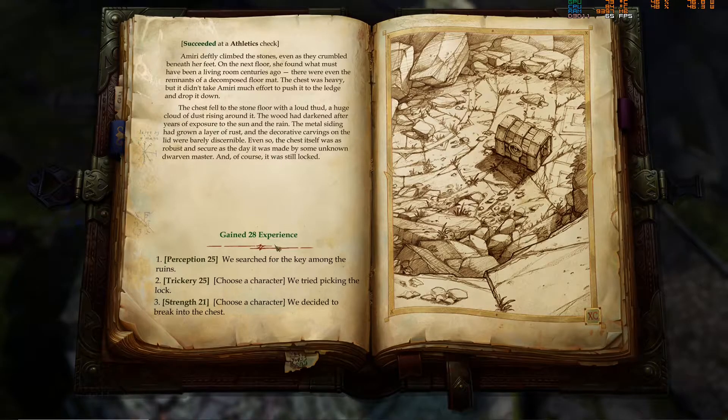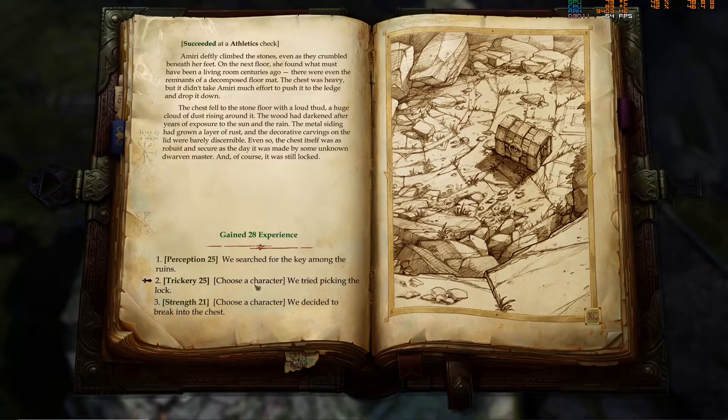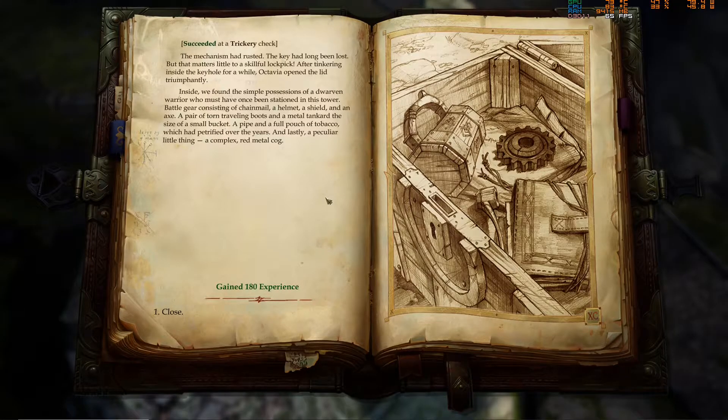The wood had darkened after years of exposure to sun and rain. The metal siding had grown a layer of rust and the decorative carvings on the lid were barely discernible. Even so, the chest itself was as robust and secure as the day it was made by some unknown dwarf master. And of course it was still locked. We tried picking the lock — we are actually so insanely good at picking stuff. The mechanic had rusted and the key had long been lost, but that matters little to our skillful lockpick. After tinkering inside the keyhole for a while, Octavia opened the lid triumphantly.